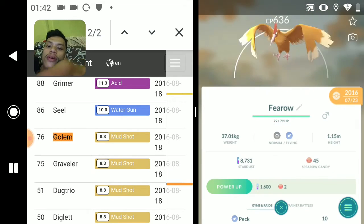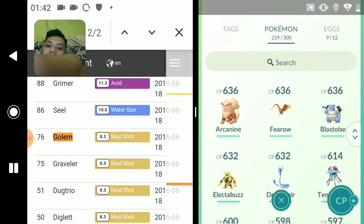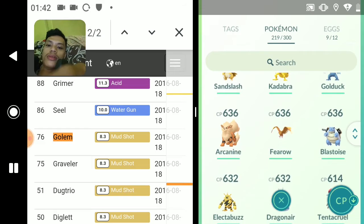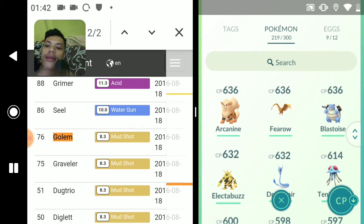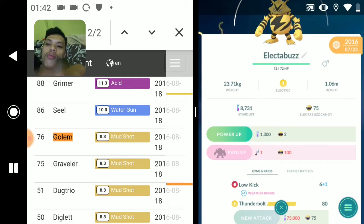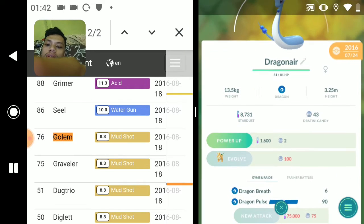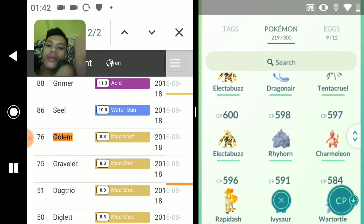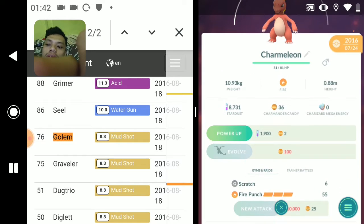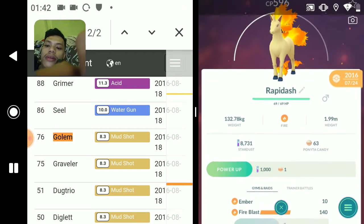Fearow - Peck and Aerial Ace. Another Blastoise - Hydro Pump and Bite. Electabuzz - Low Kick and Thunderbolt. Another Dragonair - Dragon Breath and Dragon Pulse, I think this one is legacy. Charmeleon - Fire Punch and Scratch. Rapidash - Ember and Fire Blast.